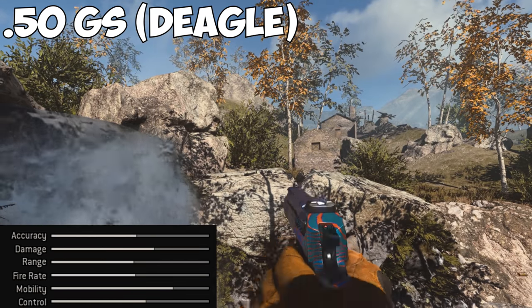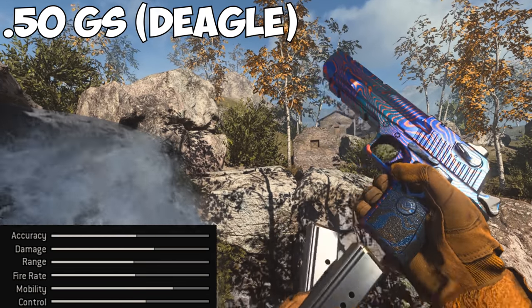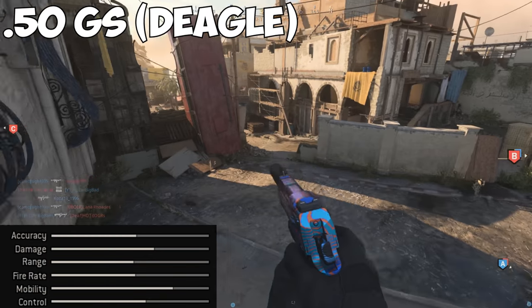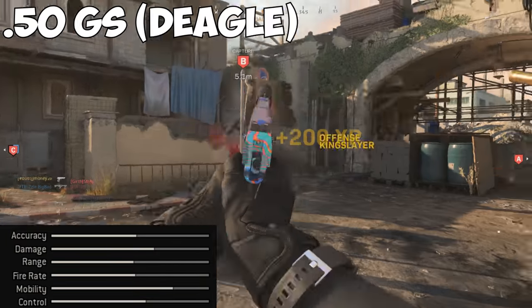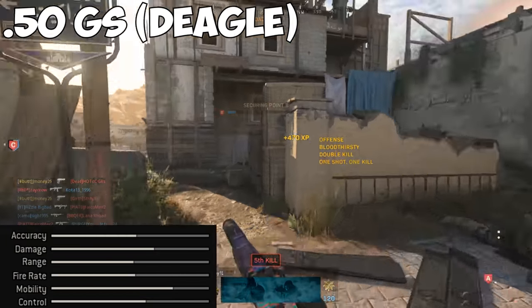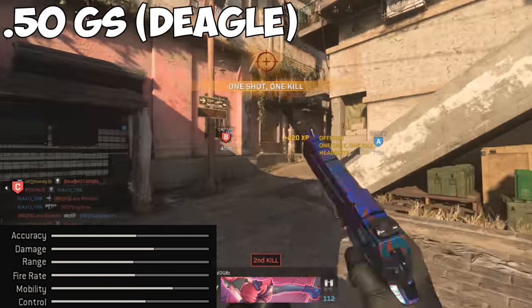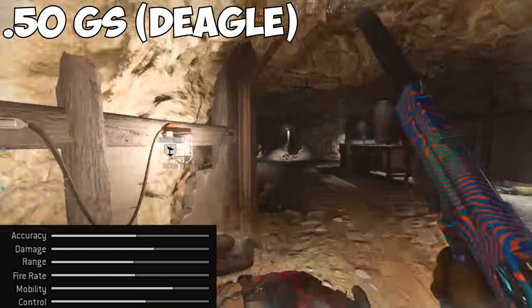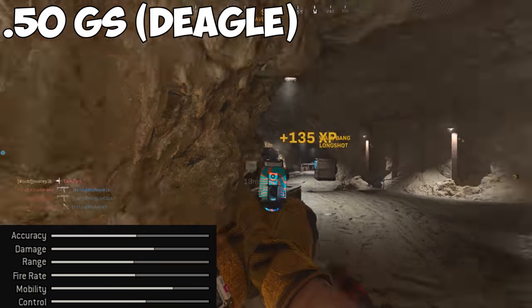The Deagle is a semi-automatic handgun, probably the most well-known pistol for its striking appearance and the devastating amount of damage it can do. That's reflected in its stats, having the highest damage output of the pistols. The only thing holding the Deagle back is that it is the most difficult pistol to control with its high recoil. There are few better feelings in a shooter than doing well with a Deagle, and once you get the hang of it, it becomes one of the most fun weapons in the game.